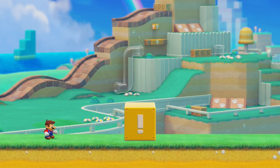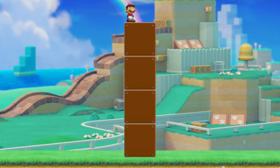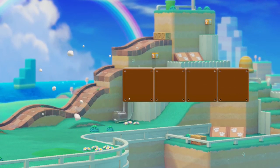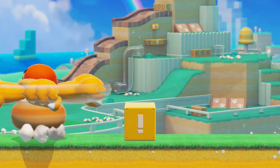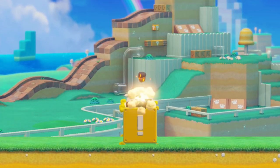Ground pounding on an exclamation block will produce the entire series of blocks contained within it almost instantly. This also happens from a direct collision with a Bullet Bill, Bonsai Bill, Giant Shell, Giant Bully, Giant Thwomp, Throne Pow Block, Giant Boom Boom's spin attack, or Red Pow Block and Bob-omb explosions.